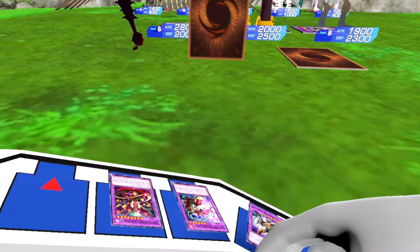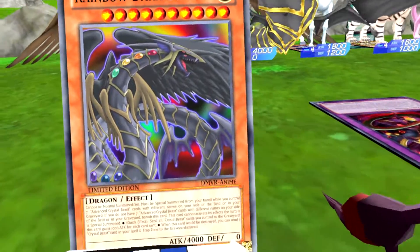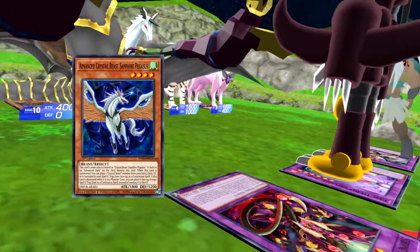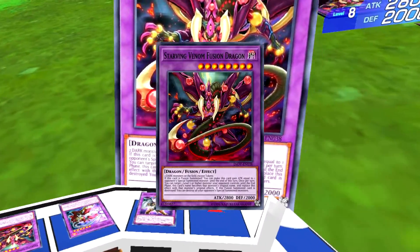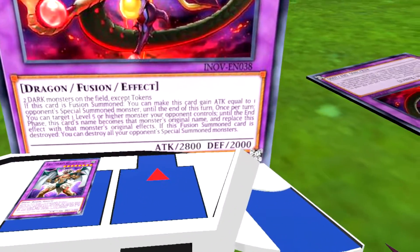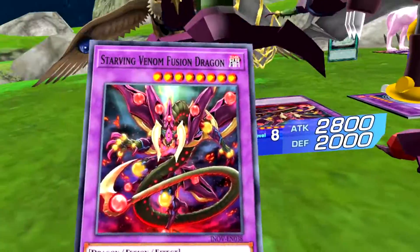Rainbow Dark Dragon — it's not dark? What do you mean it's not dark? The Field Spell makes Crystal Beast monsters dark — why is it light attribute? I don't know. Okay then — Sapphire Pegasus and Topaz Tiger instead. Starving Venom Fusion Dragon's effect: I can target one level five or higher monster you control and make this card gain attack equal to that monster's ATK until end of turn. Game — 4K on Starving Venom.